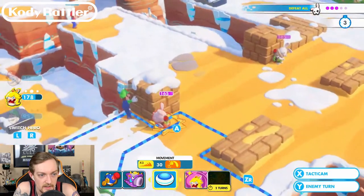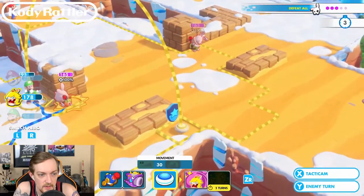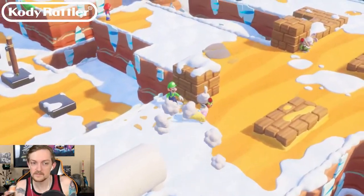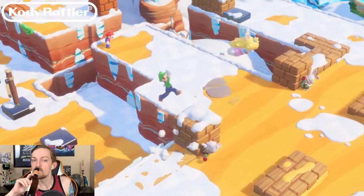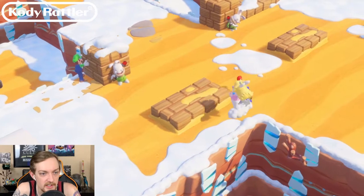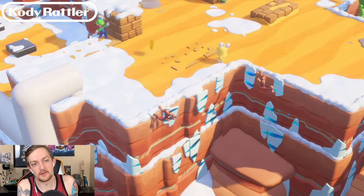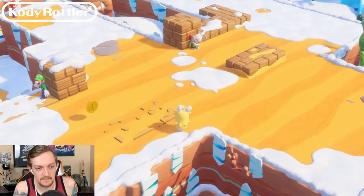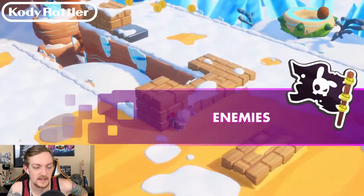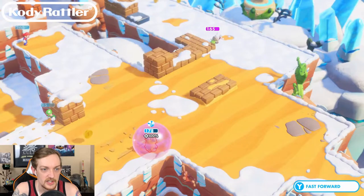Let's take her up here - bounce - and then we'll put her behind and start taking these guys out. We'll use the car to see what we can do to try to kill this guy. That's what I'm talking about. So I blew my own cover, but the good news is I still have shields - I killed the enemy so we're good. Shield is gonna help out, but they got a crit - I still managed to stay shielded.